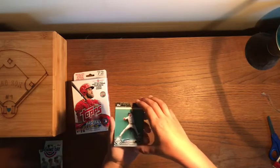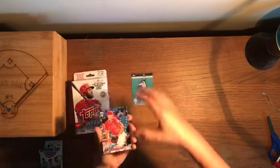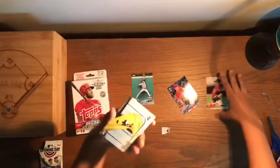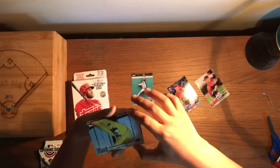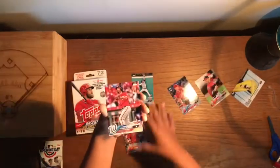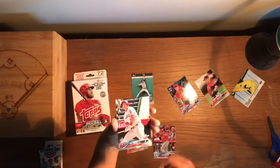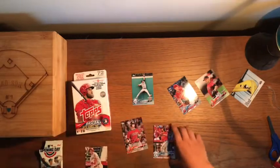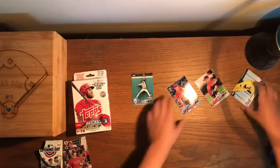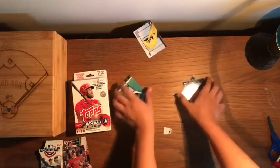Here's the first pack: we have Kevin Kiermaier, Parker Bridwell, AJ Pollock, a Home Run slide insert — cool — Jake Lamb, Anthony Rendon, and Mike Trout. Nice! I'll put those off to the side. First pack is pretty good to pull Mike Trout.